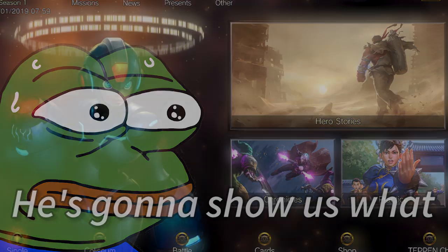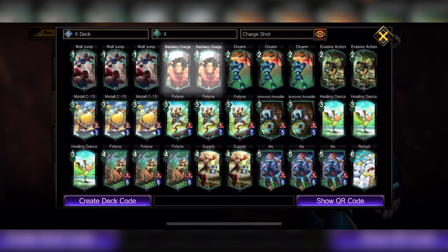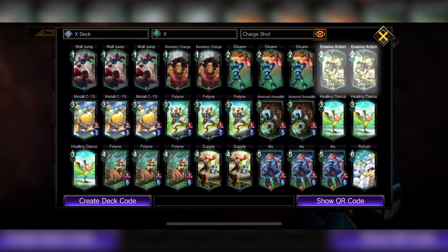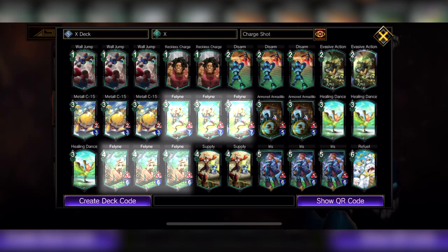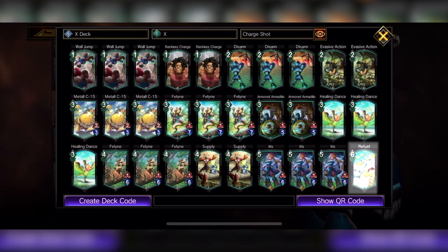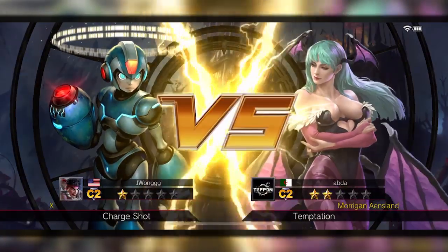Let me show you this X deck real quick. It's all completely green. I have the wall jump, Rex charge, disarm for the seal, evasive actions to put people back to their original health. I'll add some Felines for faster MP charge, supply healing, dances, refuels — some really solid support stuff. The more boosted HP I have, the more attack damage I can boost with the charge shot hero art for X.